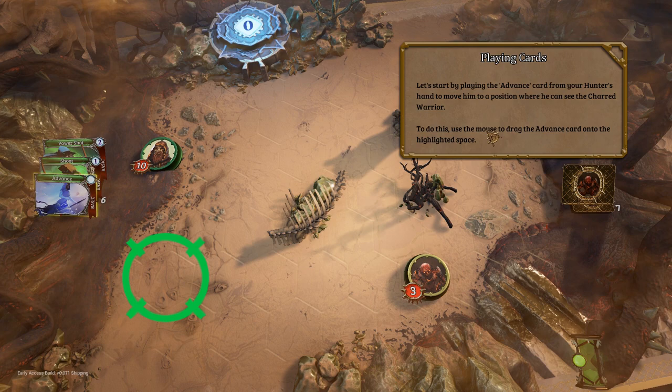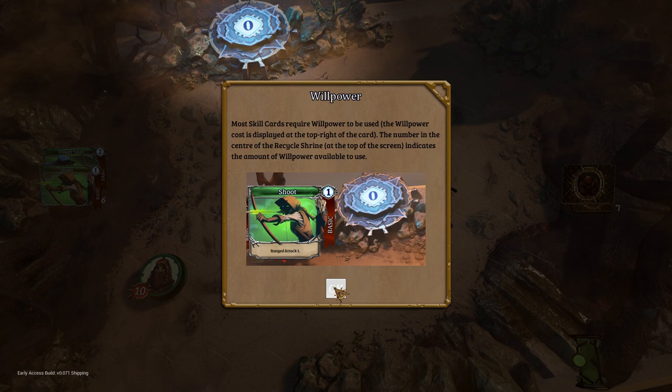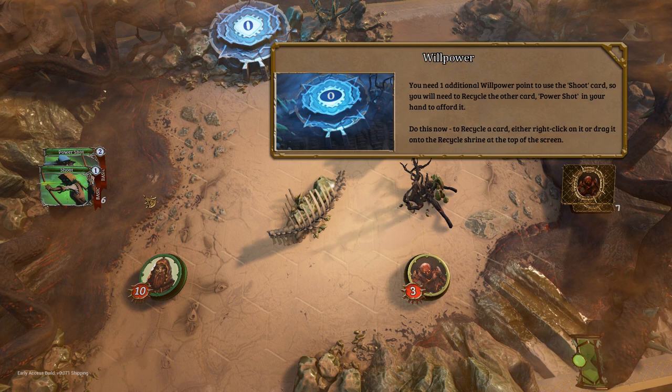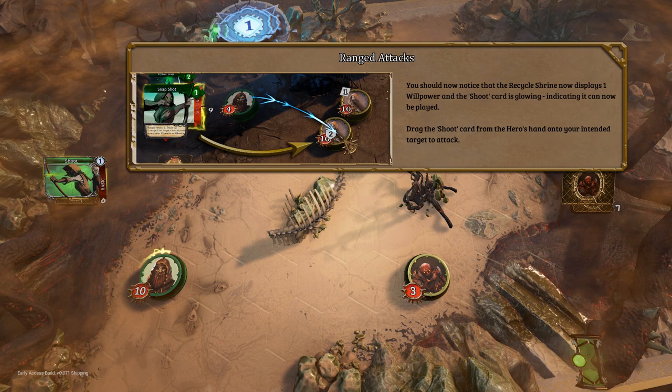To do this, use the mouse to drag — okay, so drag that here. That kind of works. Now that your hunter's in position, you can use one of your skill cards to attack. Most skill cards require willpower to be used. Willpower cost is displayed at the top right of the card. The number in the center of the recycle shrine is the amount in use. You need one additional willpower to use the sheep card, so you'll need to recycle the other card — power shot — in your hand to afford it. So power shot, get out of here. It doesn't give me its power cost, it just gets me one. Well, that works.